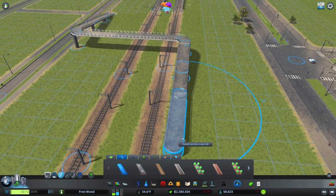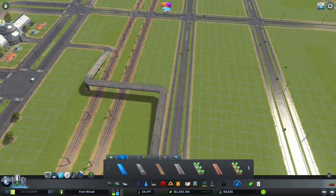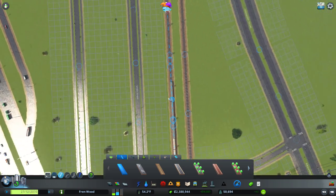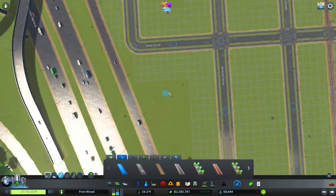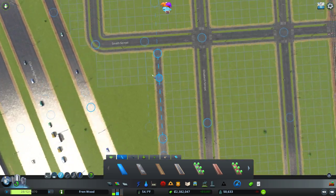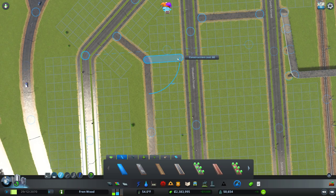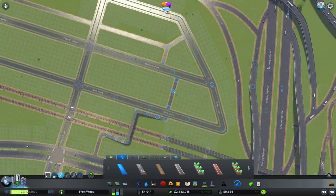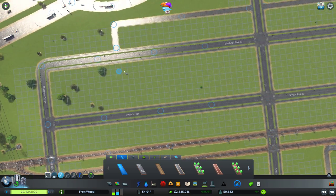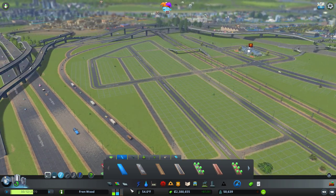Just head down this way into here — that gives them a route across the railway. These guys won't really need one, we'll leave that empty for now. Let's have one coming down the back of here along the highway, and we'll shield that with trees so they aren't walking right next to the highway. We'll have one up through here and then down here as well. Let's have one through here that matches with that — okay, that should do nicely.